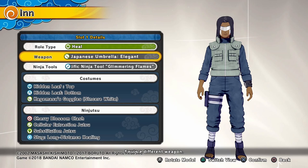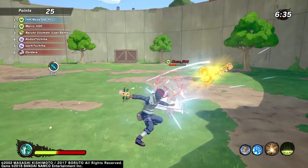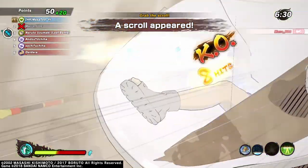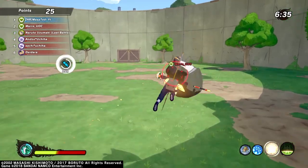Next we have the Elegant Umbrella — a variation of the Sakura Naginata. I don't have that weapon or a modded account to show it, so we're showing this one instead. Let me show you again — go inside, get them stunned.